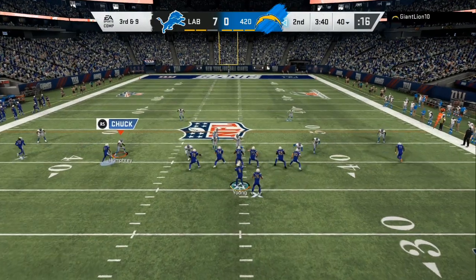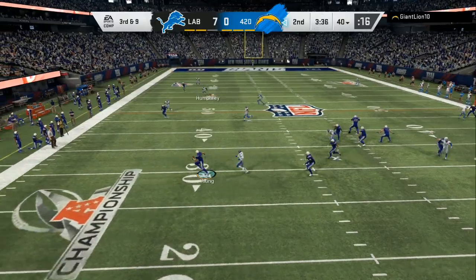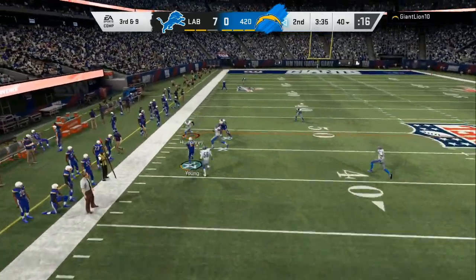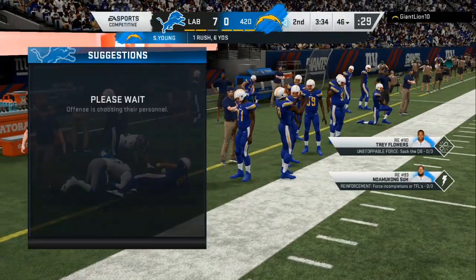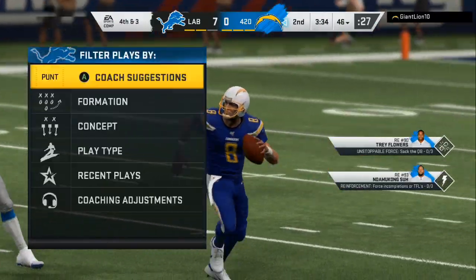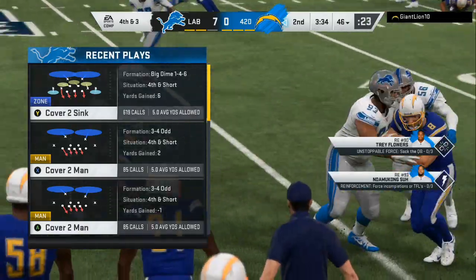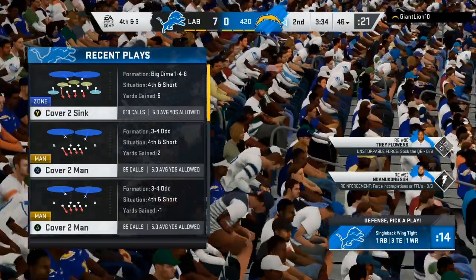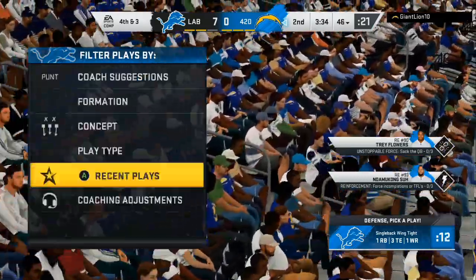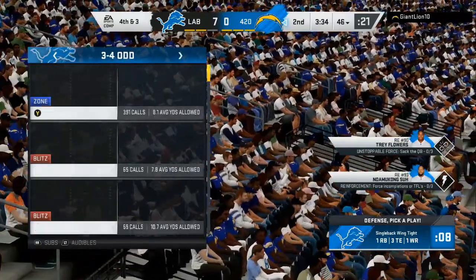We want to guard the middle — he might do a quick slant. He can't hit this corner; we come down and get a big hit. That was a good scramble by him. That's the thing — 90% of people on Madden get escape artists or somebody with speed; they don't want to use Tom Brady's or Matt Staffords like I am. He's in the big package now.